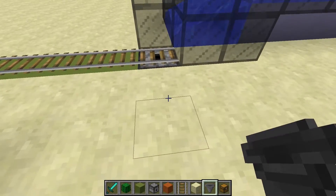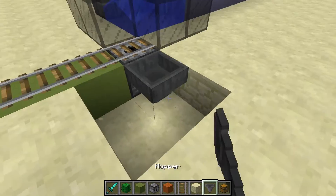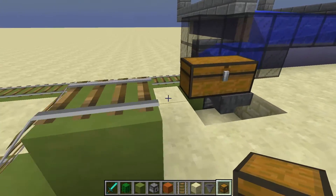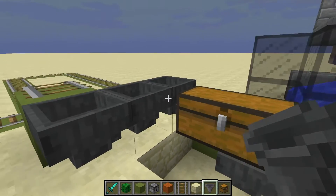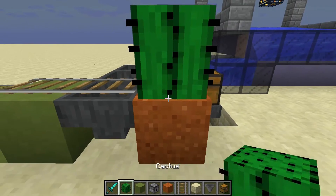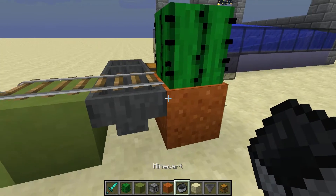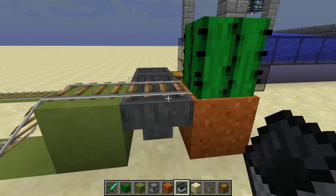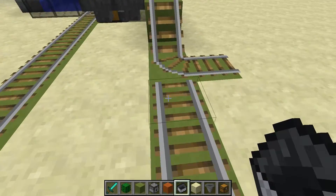Next we're going to set some hoppers. A hopper facing the dispenser, a double chest so we can put as many carts as we want, and then hopper, hopper, hopper — this hopper facing the chest, and those two facing that. We'll add one more rail, a piece of sand, and a cactus. When a cart hits a cactus it will break immediately, but because it's right above this hopper, the hopper will suck it up and send it back into the chest, which will send it into the dispenser immediately. Very nice.